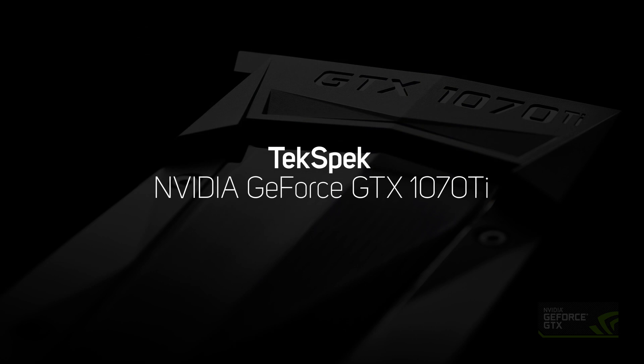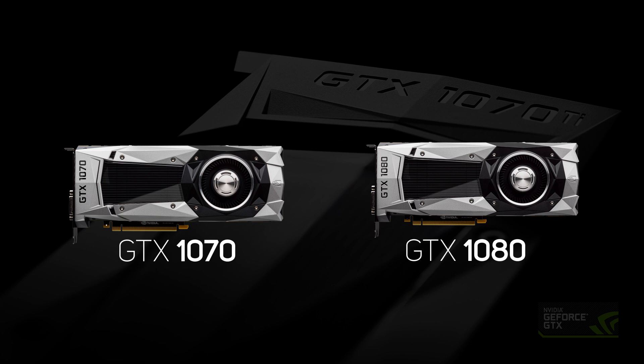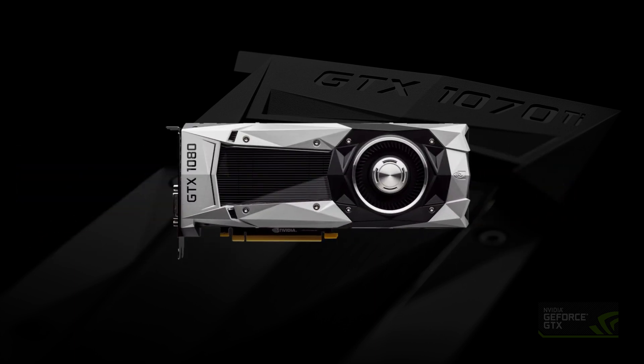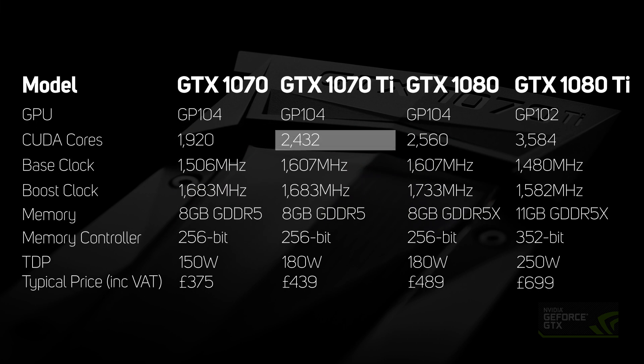As you'd expect, the GTX 1070 Ti sits between the existing GTX 1070 and GTX 1080 cards which launched last year. Spec-wise, the new 1070 Ti is actually much closer to the 1080 than the 1070, with 2432 cores versus 1920 for the 1070 and 2560 for the 1080.